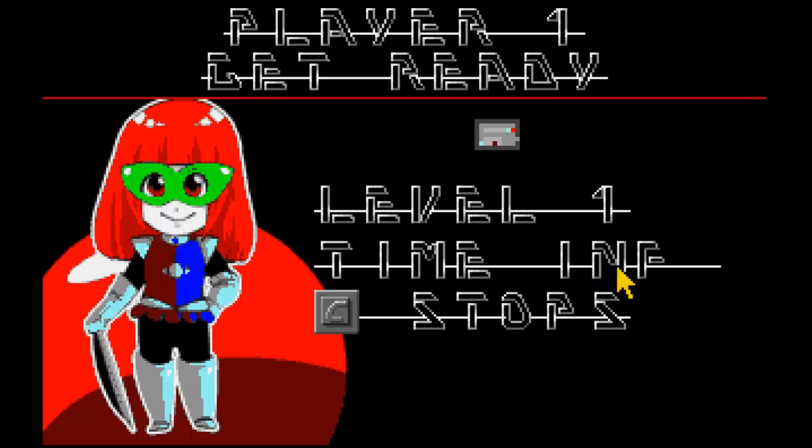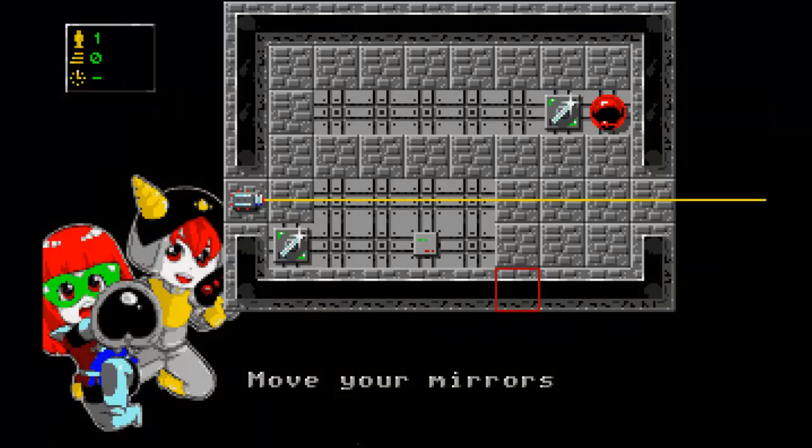Level one. Time: infinite. Thomas told me I should turn the timer off while I'm learning the game, just to help me out. So I can move my mirrors to reflect this laser beam and I have to try and reflect it into the red bore. This is the gun that's firing the laser, shooting it out this way, and I've got to try and get it to deflect in here. This thing here — I think that's bonus points. Yes — if I hit this with the laser beam I get a bonus 100 points.